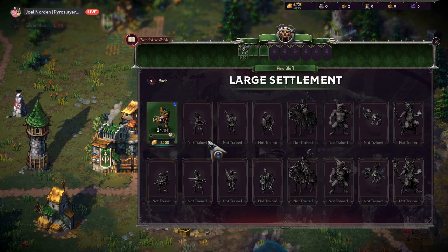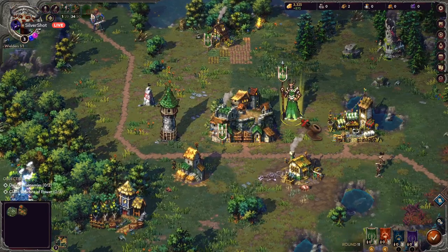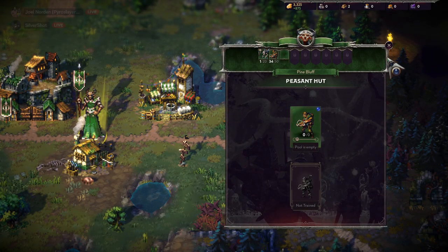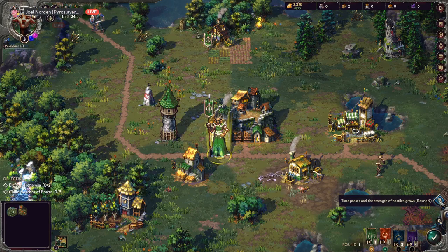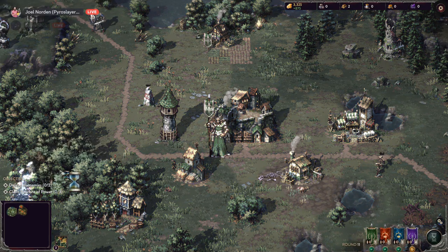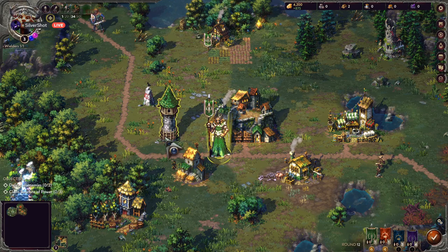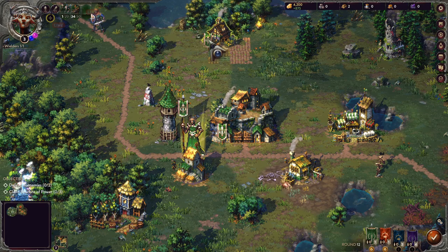We need to draft some troops. There's a watchtower — I bet that increases my line of sight, like fog of war. And there's a notice: time passes and the hostile strength grows. The UI in the bottom right kind of reminds me of Civ a little bit with that end turn setup. The watchtower did exactly what I thought — it uncovered a bunch of area for me.